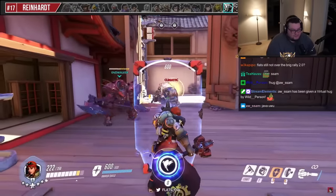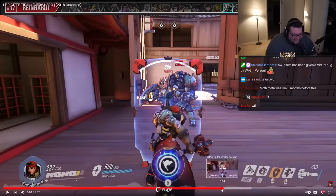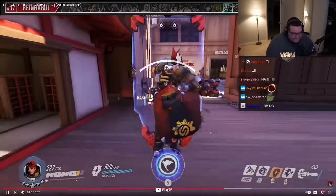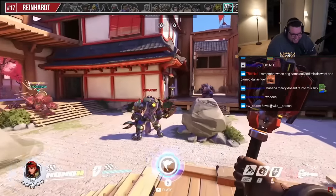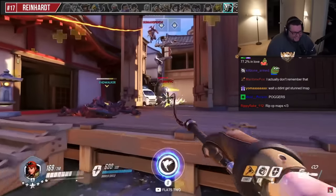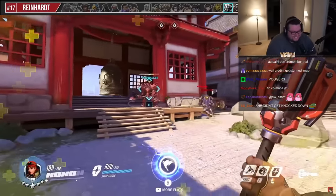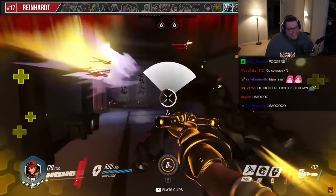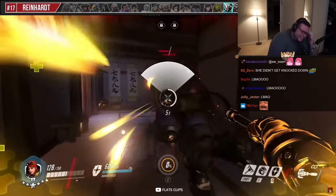In terms of other Reinhardt interactions, you can cancel his charge with your stun to either stop his initiation or save a teammate. You can also try to boop him away if he's going for a charge on a shattered teammate. Finally, if you have your ultimate available you can actually challenge Reinhardt in a swing duel because of the armor build-up and the passive healing.